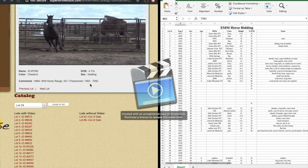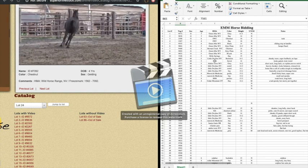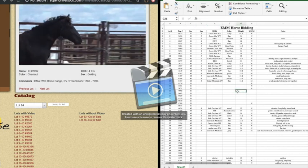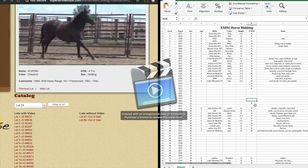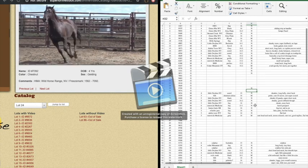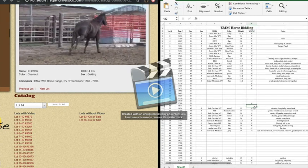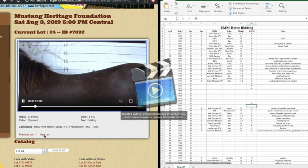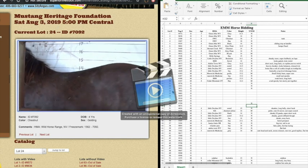I started going through the geldings and I didn't want to put in all their information because that takes a while, so I've just started doing yes, no, maybes for the geldings mostly based on first impression. My ideal scenario is to get a mare, but I want to look at the geldings so I can look at all my options. Lot 24 — I've already written something for this horse.